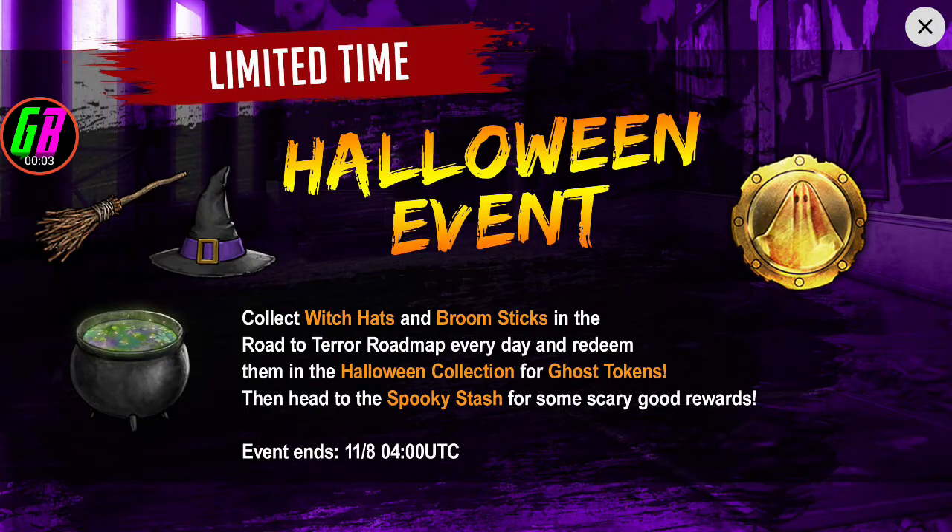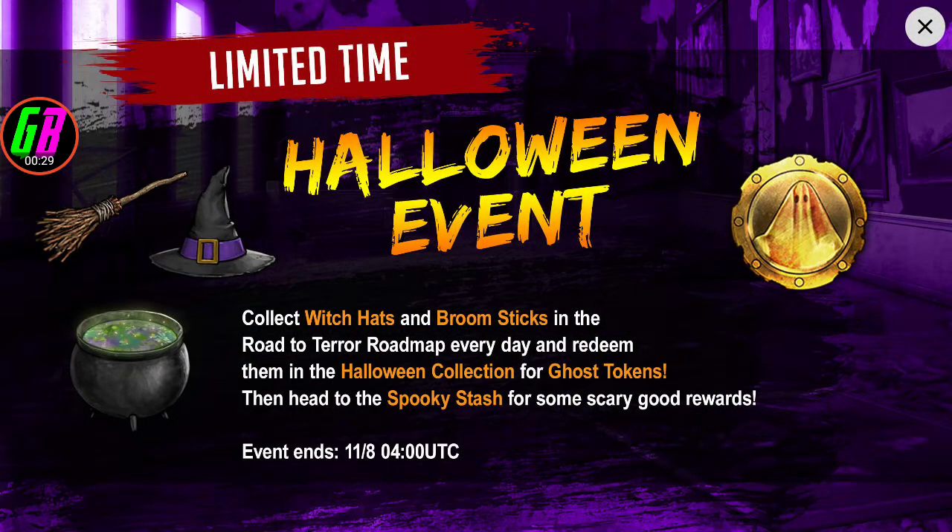What's up y'all, GBZ here. I was just about to check my Survival Road energy because there's a tournament going on, and this popped up. It says: limited time Halloween event — collect witch hats and broomsticks in the Road to Terror roadmap every day and redeem them in the Halloween collection for ghost tokens, then head to the Spooky Stash for some good rewards.